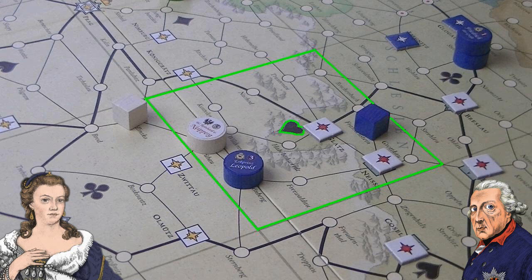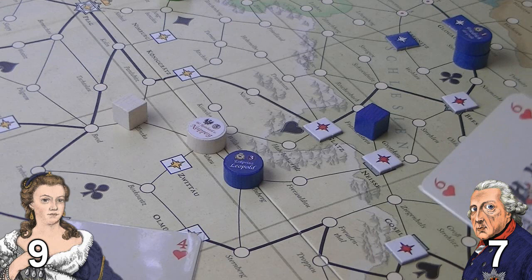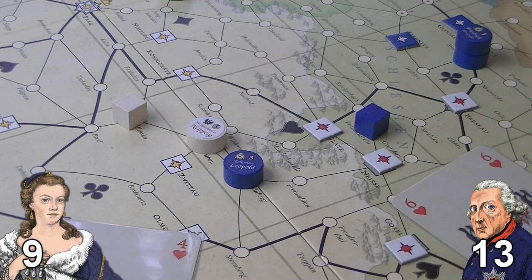A battle is fought in the following manner. Each general announces the number of troops they have, looking at their rosters. Austria here has 5 and Prussia 7, meaning Austria will play a card first to boost her total. She plays a 4 of hearts, taking her total to 9 versus Prussia's 7. Prussia then plays a 6 of hearts, taking his total to 13. The battle goes back and forth with players playing heart cards until a general cannot or refuses to play appropriate cards for tactical reasons and loses the battle. The defeated general loses some troops and is retreated in a direction chosen by the victor. Choosing when to accept defeat and by how much is critical, and bluffing with cards is important - if you reveal you're low on hearts, your opponents can use that to their advantage.